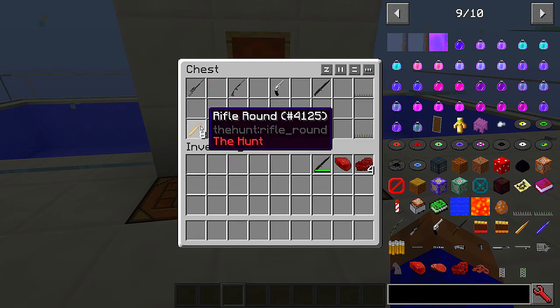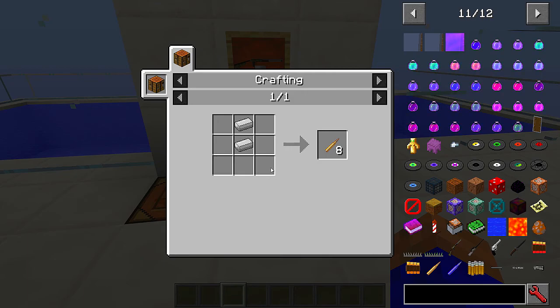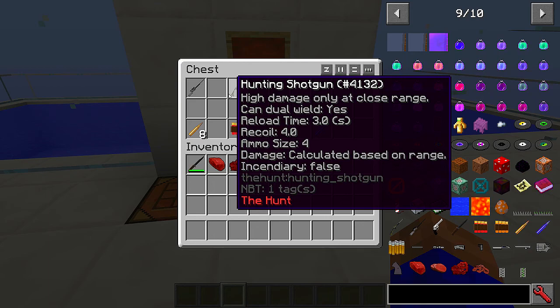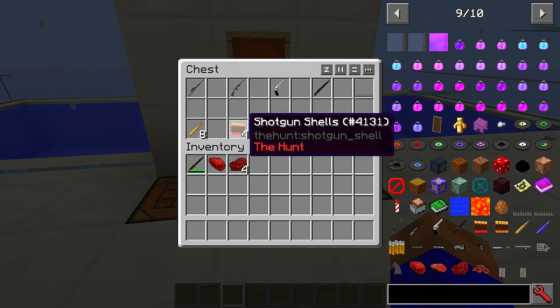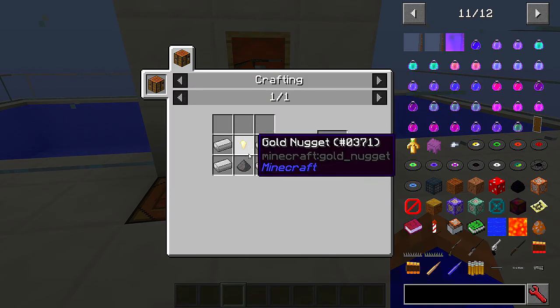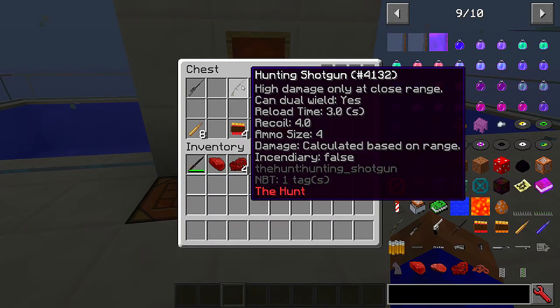These are the hunting rifle bullets - they're crafted quite easily, you get eight for two bits of iron. That's another good thing about this mod: it's not really expensive. The shotgun shells are crafted like so, you get four - that's gold nuggets and gunpowder, not too bad because you can shoot creepers with these. The shotgun does high damage only at close range, because it's a shotgun.